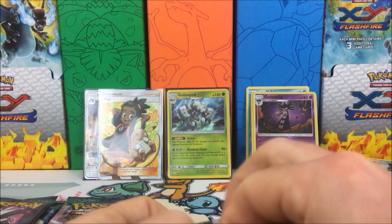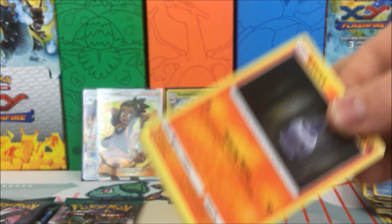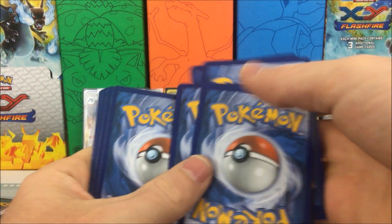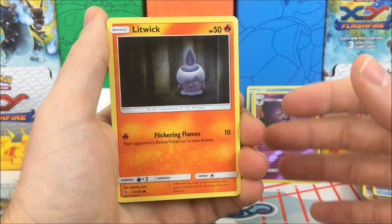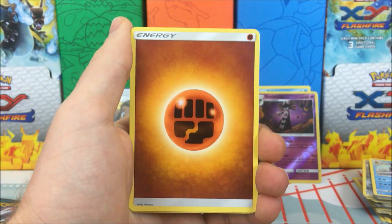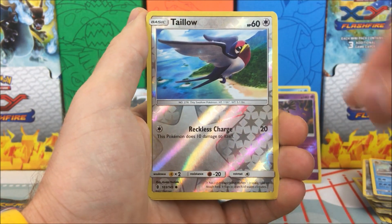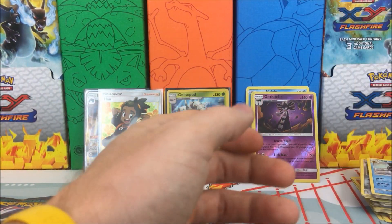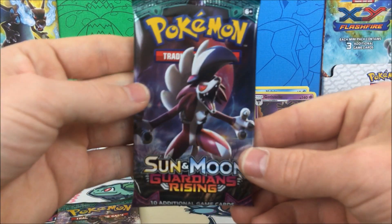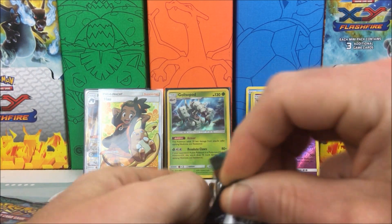Three more packs to go. We have a Litwick, Clefairy, Tentacool, Castform, Gothita, Fighting Energy, Lotad, Salandit, Marill, Taylor reverse holo, and a Pangoro regular rare. So much bulk — Klang and Rock. Klang and Rock!